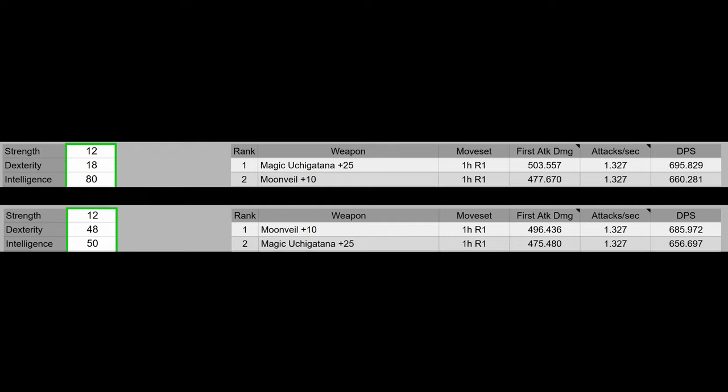An optimal build for the Uchi Katana — a Magic Uchi Katana — will outperform even the optimal Moonveil build. And as a bonus, since the Magic Uchi Katana basically only scales with INT, you can push INT to 80 and still have good spell damage. In an optimal Moonveil build, you want to cap your INT at 50, and so you don't have as good sorcery damage.